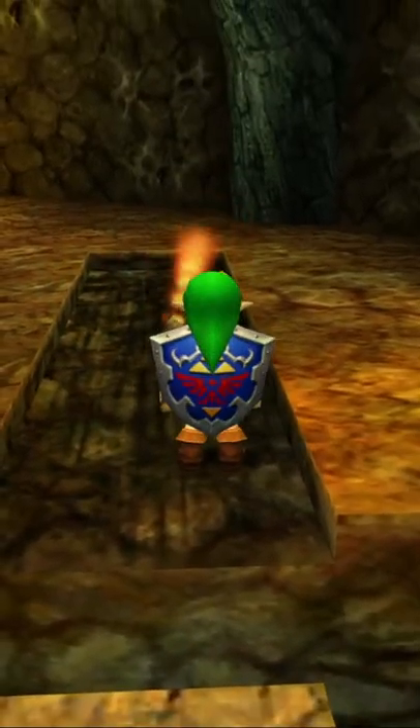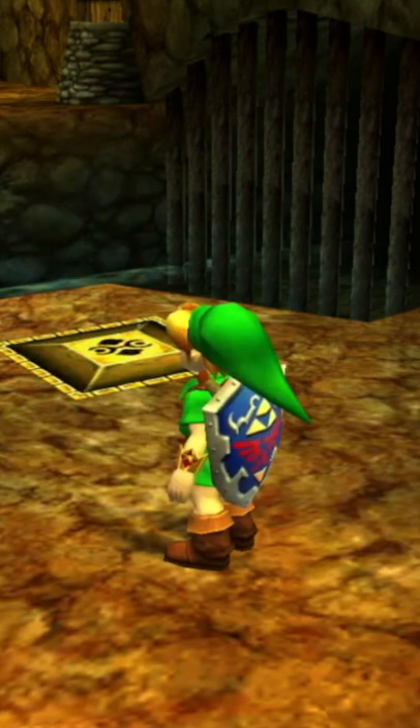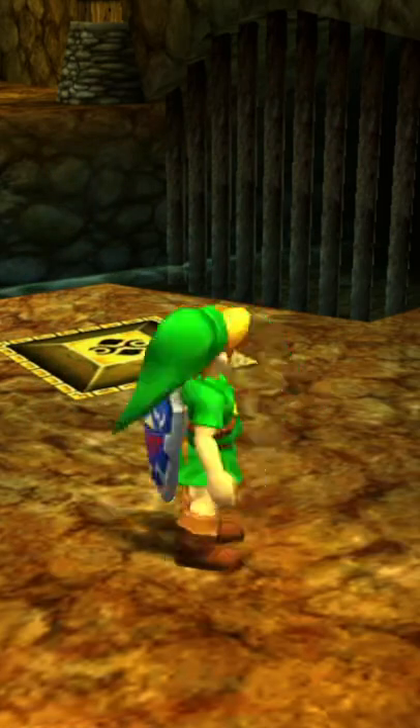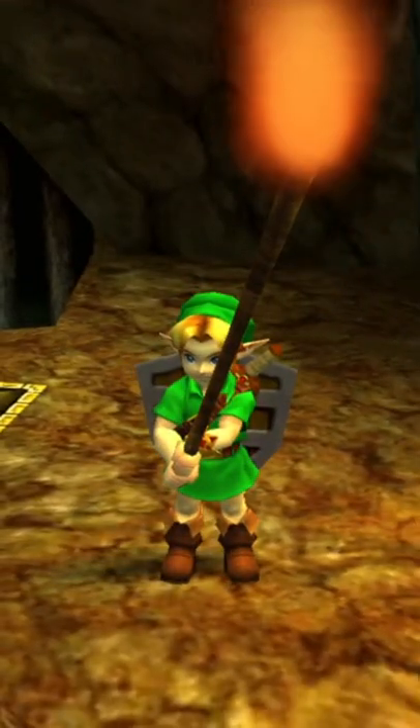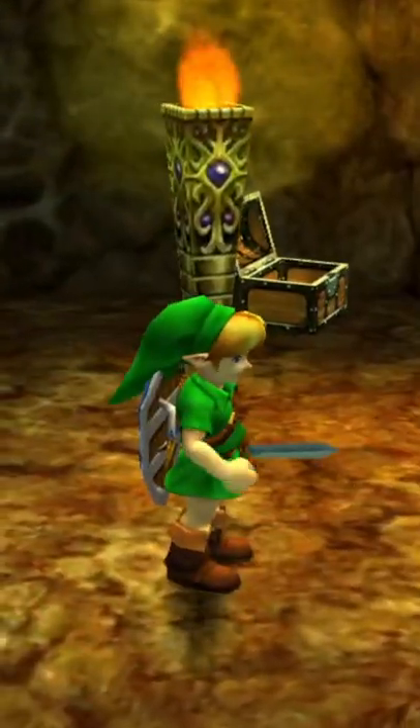But if you're too slow, eventually the fire will just burn down the Deku Stick and you will lose it. And that sucks. But if you're about to lose the Deku Stick and you know you will run out of time, just hit B and get your sword out instead.